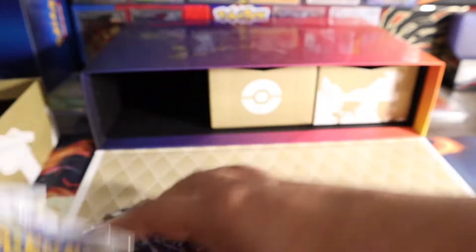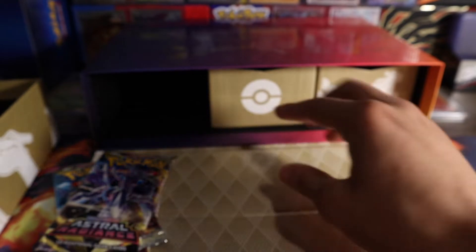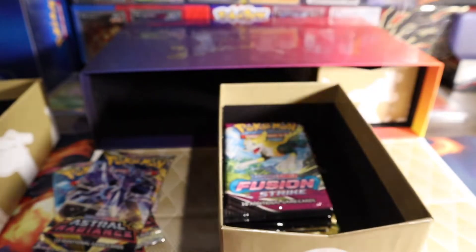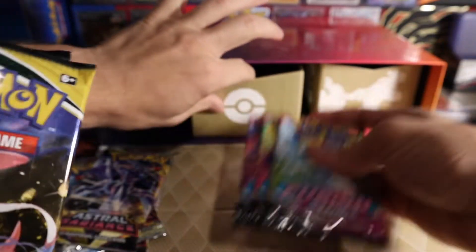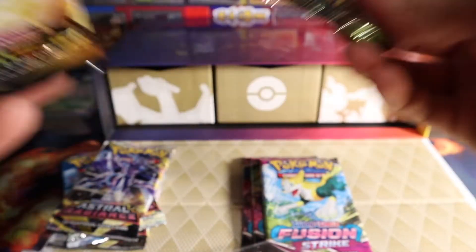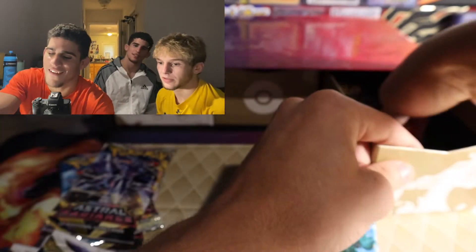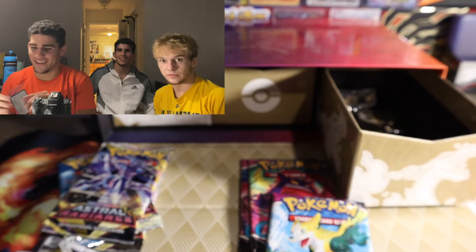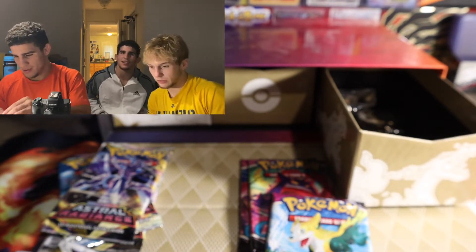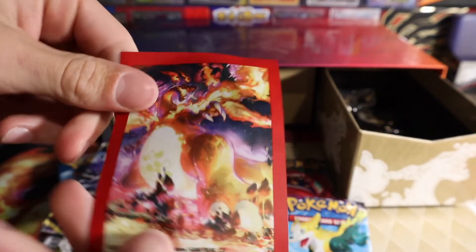Let's get our stuff ready for the promo cards. We're opening in the dark — there's no better way to do it. Three Fusion Strike packs too. We've been having Fusion Strike luck lately. There's a lot of sets here to open up. Go ahead, open up those promo cards and show them off. We'll take a look at the promo cards to make sure they're not beat up.